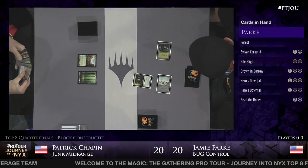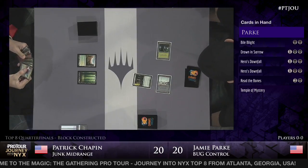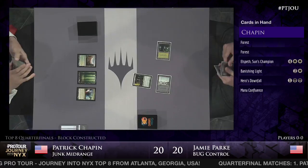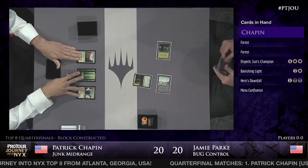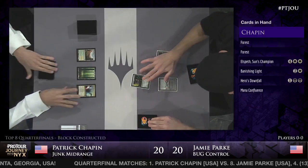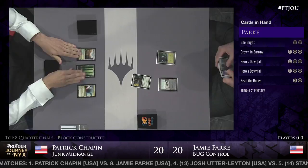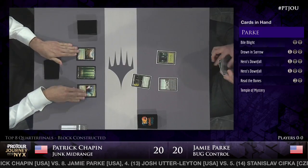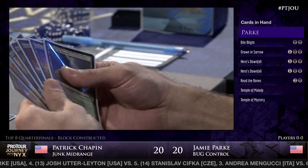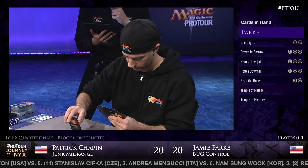Jamie Park kicks things off with Sylvan Caryatid, a card we're going to see a lot of in the feature match area. Jamie's hand is all black: Bile Blight, Drown in Sorrow, double Hero's Downfall, Read the Bones. Temple of Mystery means he'll be able to cast that Read the Bones. Not really accelerating into anything - no Kiora, for example, to take advantage of that acceleration.